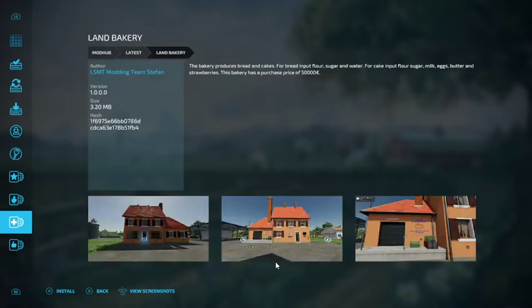We have the Lamb Bakery. The bakery produces bread and cakes. For bread, input flour, sugar, and water. For cake, input flour, sugar, milk, eggs, butter, and strawberries. This bakery has a purchase price of 50,000 euros.